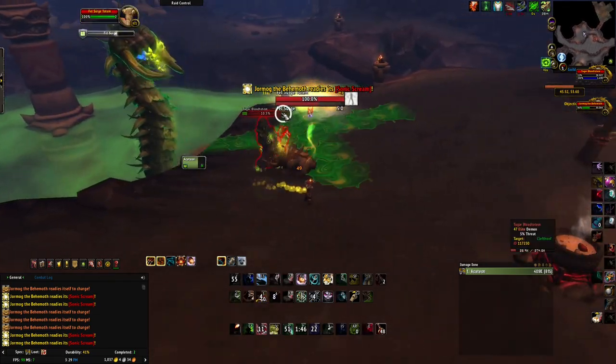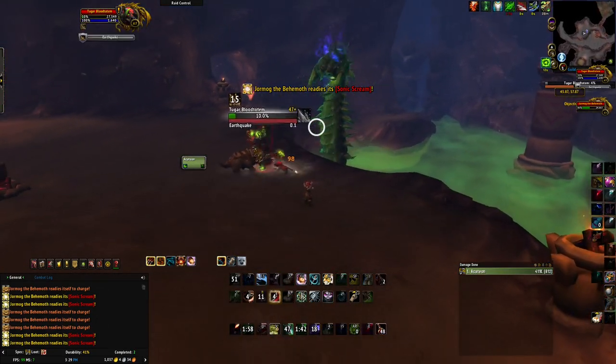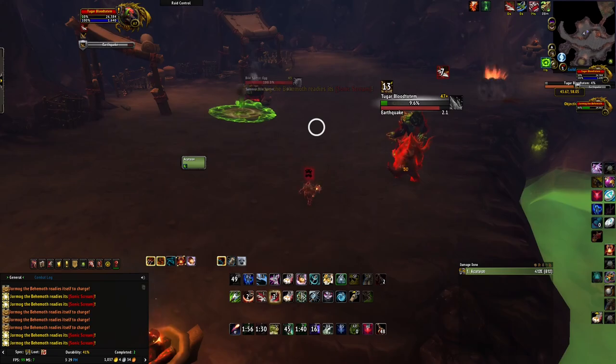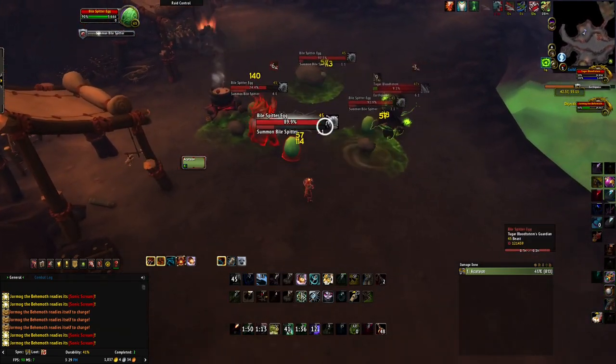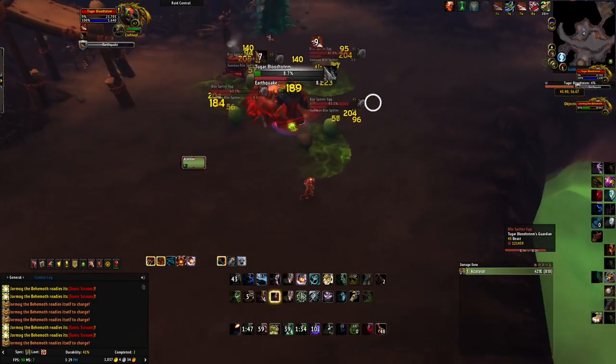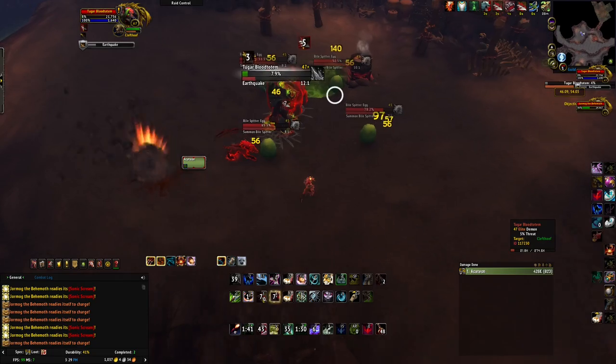Stun that, Freezing Trap this. Tugar's getting close to dying. We're just going through the same motions - making sure the Sonic Scream doesn't go off, making sure the Felburst doesn't go off. These totems just get deleted if you put some Barbed Frenzy stacks on them.